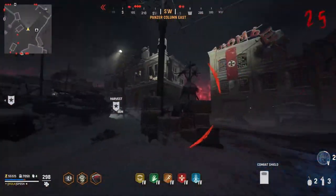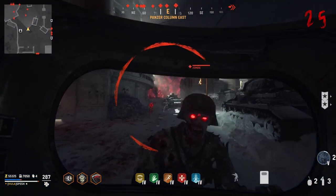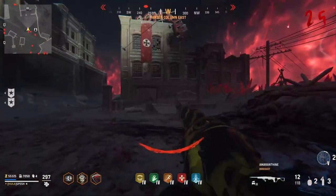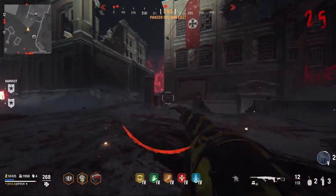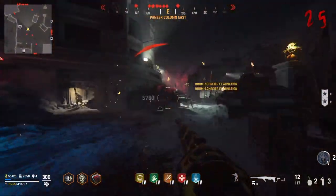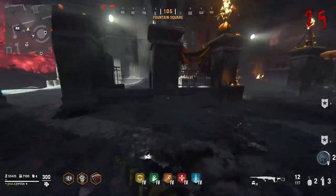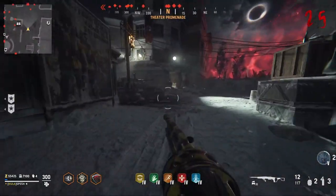Another thing you need to do is just take damage with the Combat Shield — it needs to protect you from hits. For example, I'm getting shot by this Storm Krieger; if I put it on my back, I already got this challenge done. Basically, you need to take an X amount of hits from behind or in front of you — the Shield needs to block X amount of hits. That one's super simple; you're probably going to get it by just running around with it on your back.